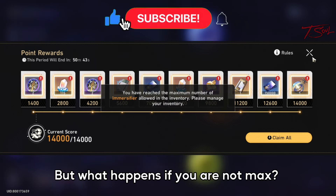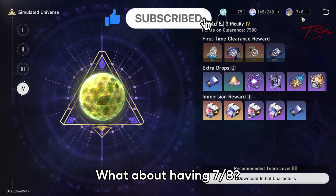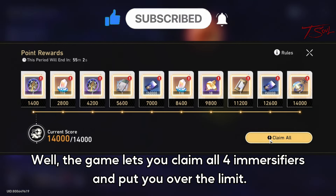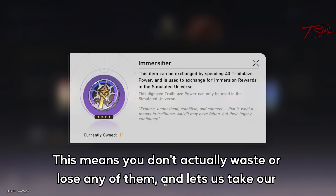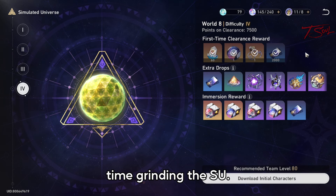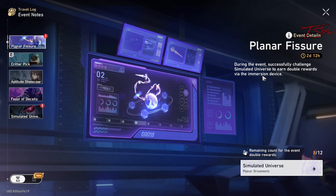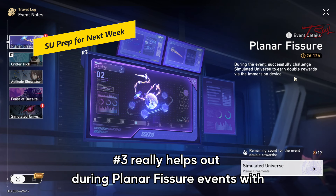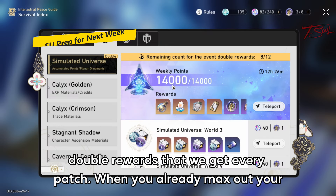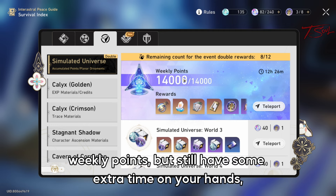The next two are related to the Simulated Universe. Ever wonder what happens when you have max immersifiers and try to claim more from the rewards? The game is smart and stops you from claiming them. But if you're not at max — say 7 out of 8 — the game lets you claim all 4 immersifiers and puts you over the limit. This means you don't actually waste or lose any of them, and lets us take our time grinding the SU.